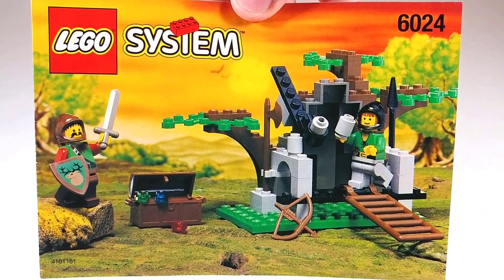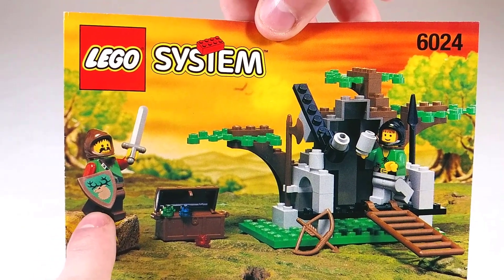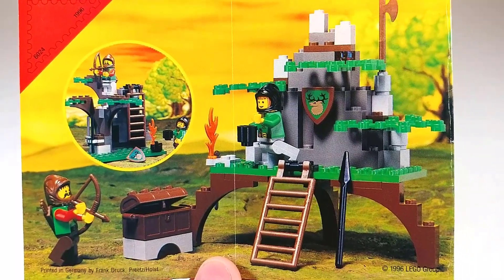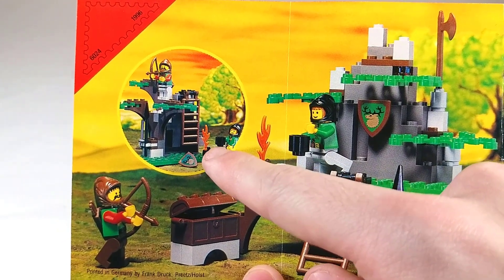Here we have the instructions showing the cover art and the two minifigures included. As you can see, their shield insignia is the same as the Forestmen theme from six years prior. On the back we actually get two alternate builds — one is pretty wacky but I do like the cave slash hideout look of the other one.